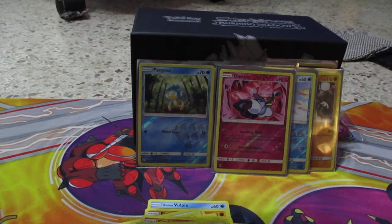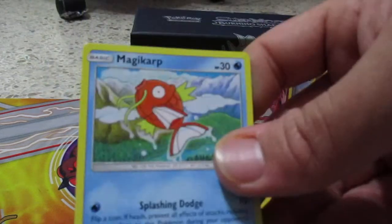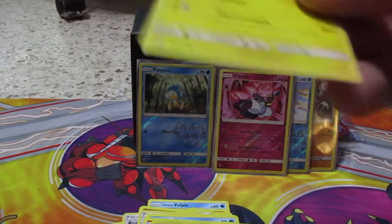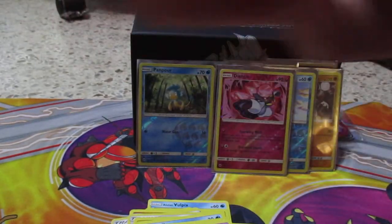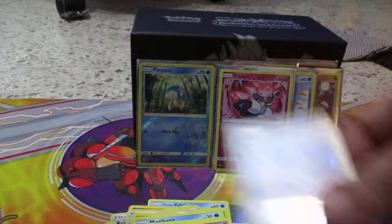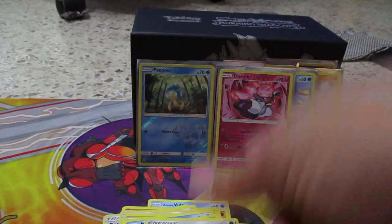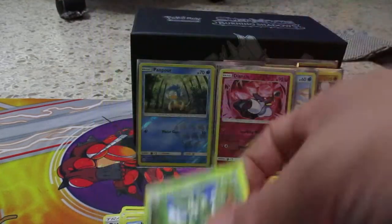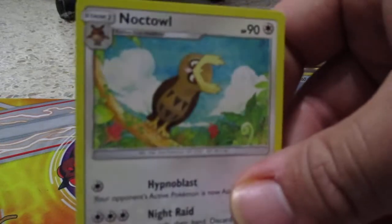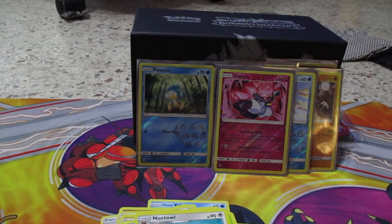Let's see what we got. Here's the code card. We have a Pansear, Krogunk, Togedemaru, Wingull. We have a reverse holo Super Scoop Up, Butterfree, energy card, Simisage, Noctowl, and Dusclops. All right, let's put this one in the sleeve.